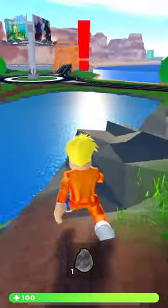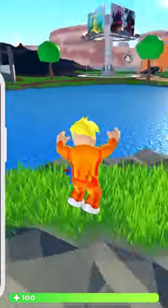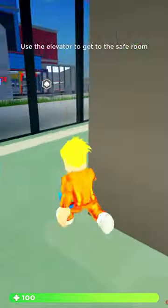They've opened up an escape method, so let's go and see what heist we've got open. We've got the bank, so let's do the bank. There are a lot of vehicles outside the bank, which means a lot of people, so there could be someone with a prestige.